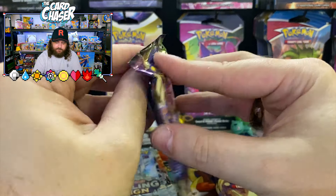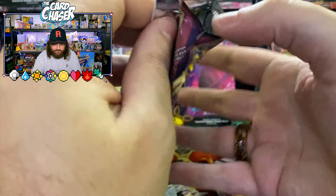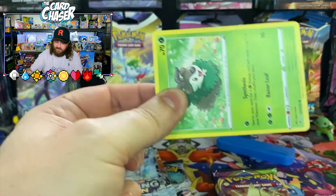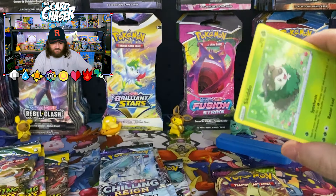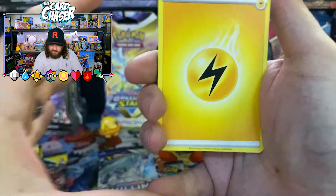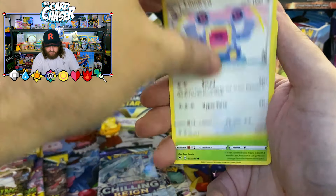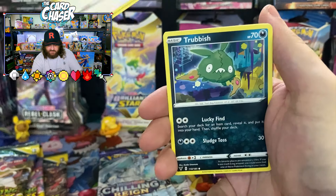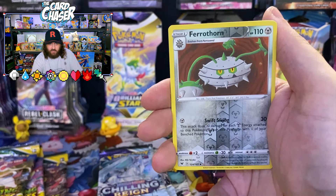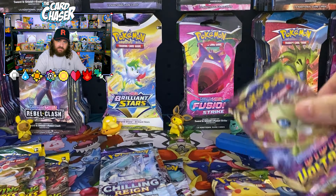There is the first pack. What a Celebi — got Harding in this tin. Let's find out. Are these tins worth it? That is the question. There is the code. Lightning energy, lightning energy — could be a sign. Swoobat, Skiddo, Eevee looking at the stars, a bunch of trash, Shuppet. Not nothing there, but that's okay. Still early days.